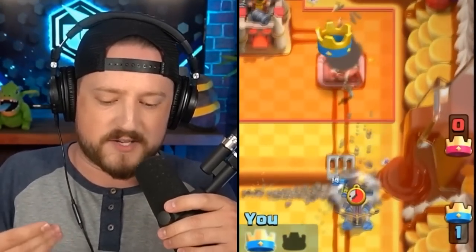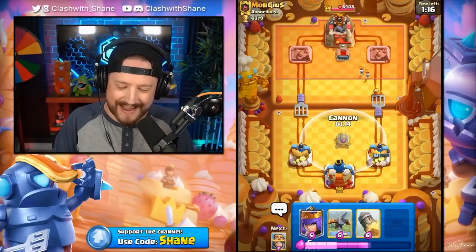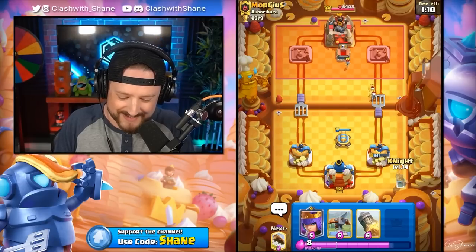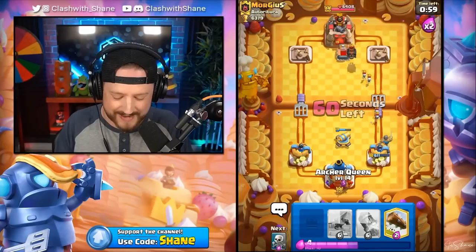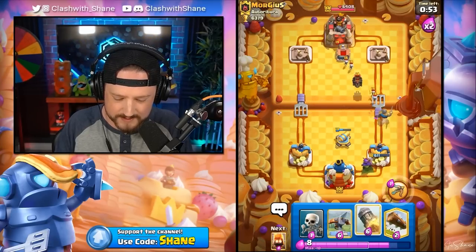Now we're going to start building up a brick wall of defense, because with this kind of an X-Bow deck, you cannot go for the 3-Crown. But the question is, how do we defend against a Lava Hound when the Archer Queen is literally our only air defense? Let's go Archer Queen right here — he might go in with a Balloon or just a Fireball Zap.